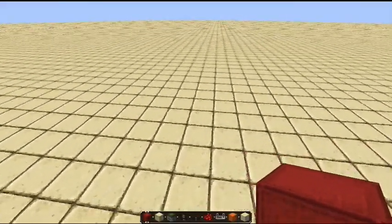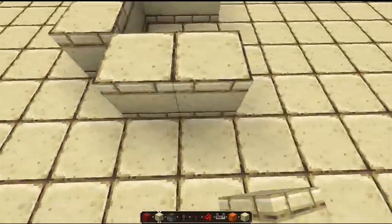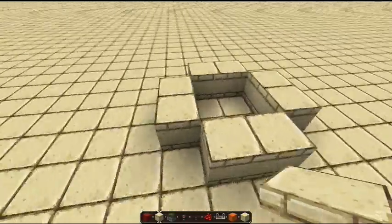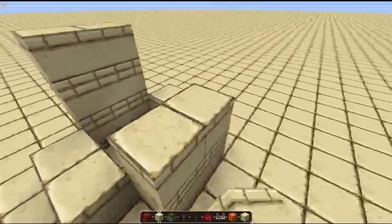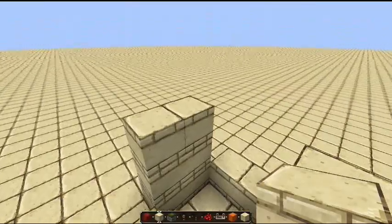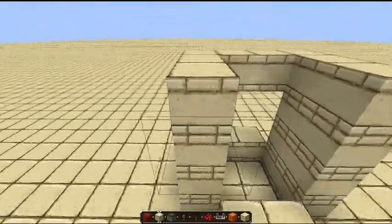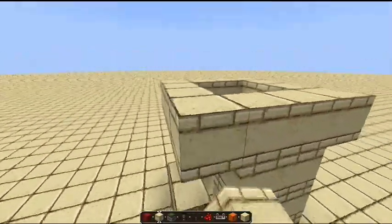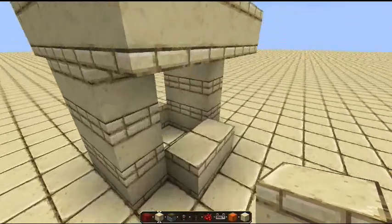Here we are in the tutorial. To start with, you have to make the base of the hole you're going to make. You make the floor first, then you build two up from that, and then a little hollow square, and that is the top floor. That's where you'll stand on, and underneath which everything is hidden.